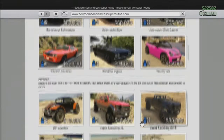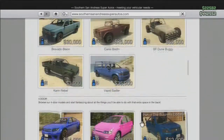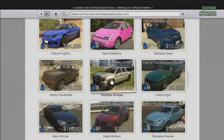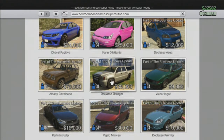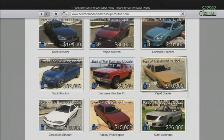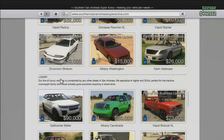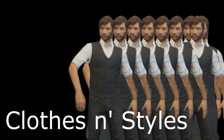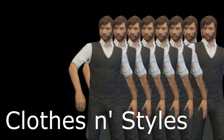There are some more vehicles under Southern San Andreas Super Autos. There are a few normal cars you can just steal and make your own anyway. There are only a few cars added to this update and no motorcycles. Now we're going to move on to the styles and clothes.